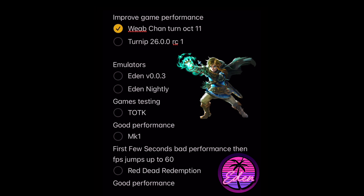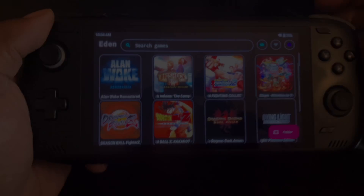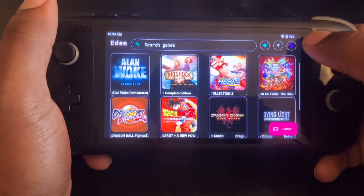The two Turnip drivers we're going to be using are WebChamp Turnip October 11th and Turnip 26.0.0 Release Candidate 1. The emulators we're going to be using are Eden version 0.0.3 and Eden Nightly version. The games we're going to be testing are Tears of the Kingdom, which had good performance, Mortal Kombat 1, which had bad performance for the first few seconds then jumps to 60 FPS, and Red Dead Redemption, which had good performance on both Turnip drivers.